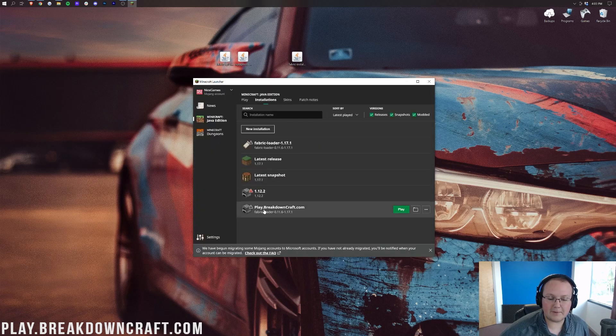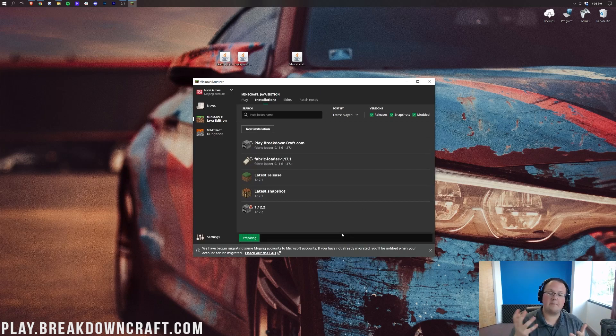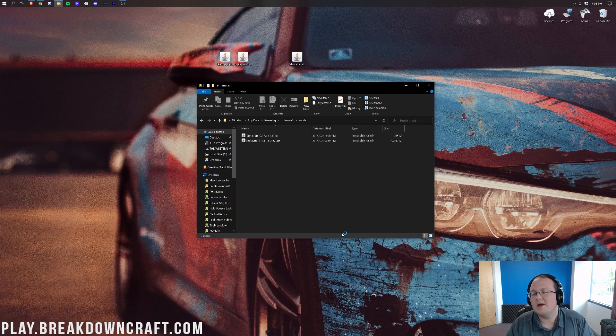Now we have this new profile with Fabric Loader 1.17.1 under it. Hover over that and click the green Play button. It will confirm you're playing modded Minecraft, noting that you may not be able to access Realms because you have mods installed. That's okay — let's go ahead and click Play. And now it's going to open up Minecraft 1.17.1 with the Replay Mod installed. Quick, easy, simple — and now you can get the benefits of the Replay Mod.